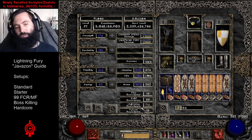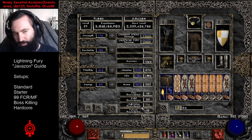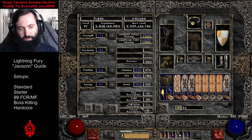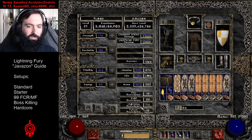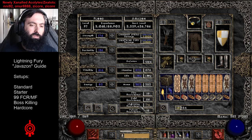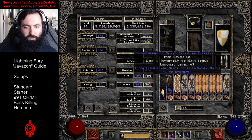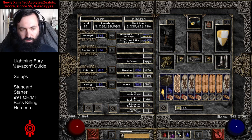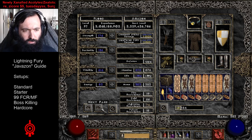Resistances: since this is not the hardcore variant, I wouldn't worry too much about resistances on this character. But getting max lightning res is very helpful, especially since farming Baal is a common activity. Having a decent amount of lightning and cold res is good. Fire res is not quite as important, but you will be taking some fire damage. You can always swap out skillers for charms if you want to improve your resistances.